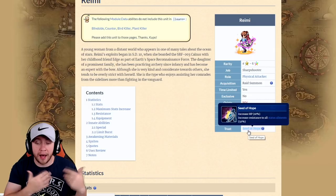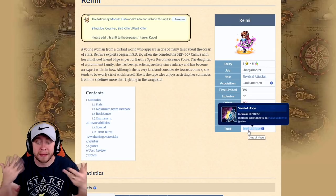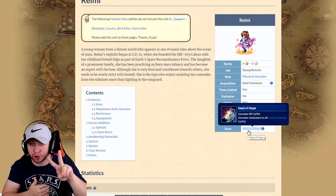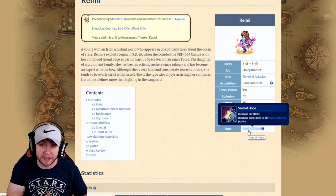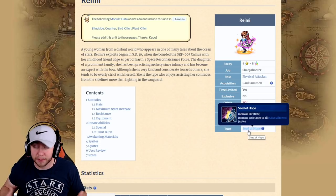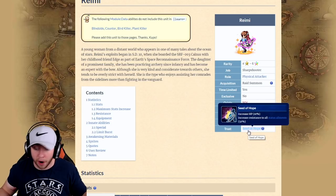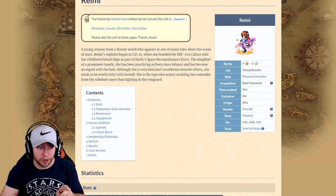But it is stackable, so you can farm multiples and throw them on units like Wilhelm, who already has fifty percent resist to all elements — stack them and that's a hundred percent. It also gives some HP, and you can throw two on someone if you don't have ribbons or discernments. If you're new to the game, farming two of these for each of your party units is very, very good. It's a great TMR you get for free.